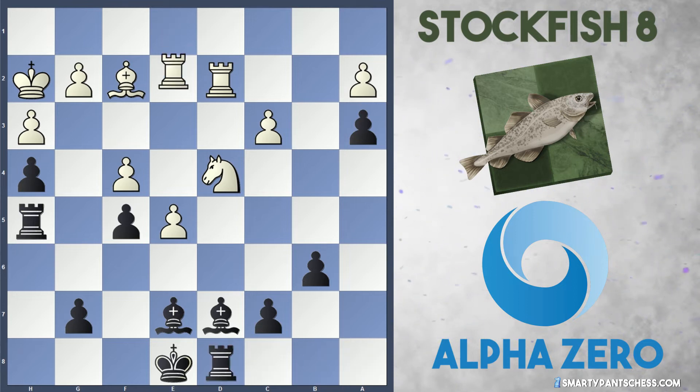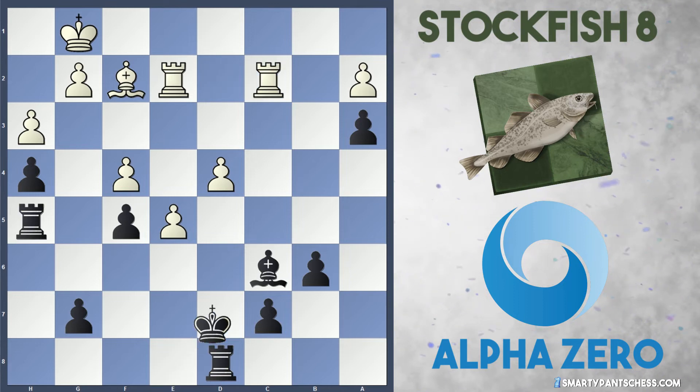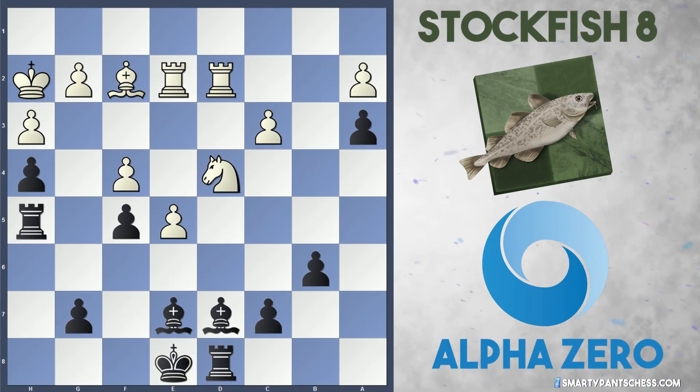In the book Game Changer, Matthew Sadler believes maybe Black was going to go in for Bishop c5 ideas here, trying to trade off the dark-square bishop for the knight on d4. But after King g1, it's very difficult for Black to achieve this because if Bishop takes d4, White can always recapture with the pawn and actually has a superior pawn structure in the centre. Even after Bishop c6, there's Rook c2 and King d7, and it seems White has a slight edge. So in the actual game, AlphaZero didn't play Bishop c5 — he instead played c5.